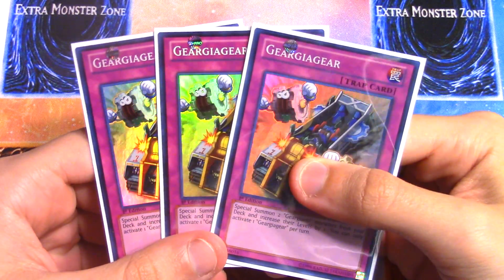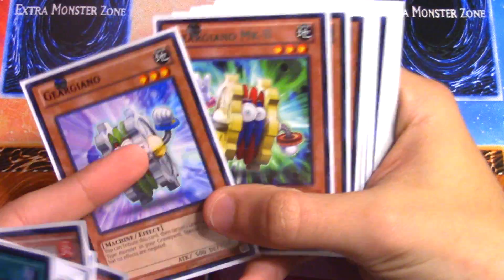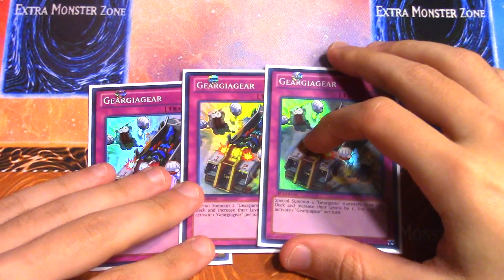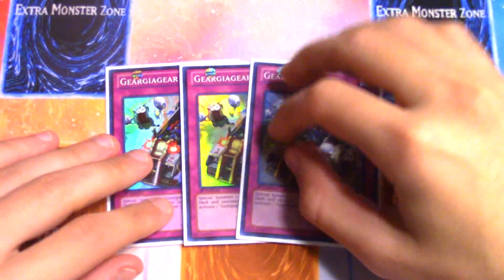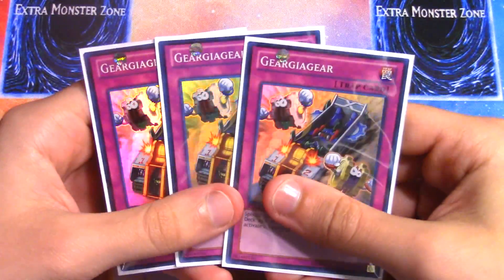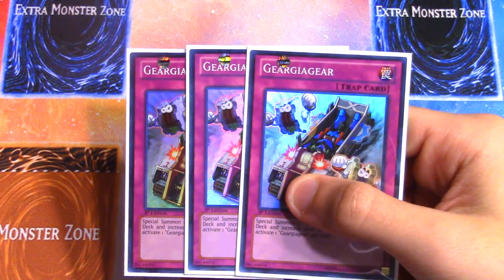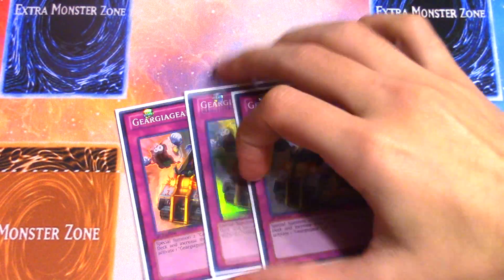The all-star trap of the deck is three Geargia Gear. Once per turn you can special summon two Geargi monsters from your deck and increase their levels by one — so you can summon a combination of Geargiano and Geargiano MK2, or just two of the same, and they become Level 4 for Xyz plays like Gear Gigant X or any other Rank 4. It used to be one of the most powerful traps in the game. One downside now is that Ghostrick Alucard — sorry, Daigusto Emeral — is banned, so you can't loop Geargianos in your deck as easily when you've drawn into them.